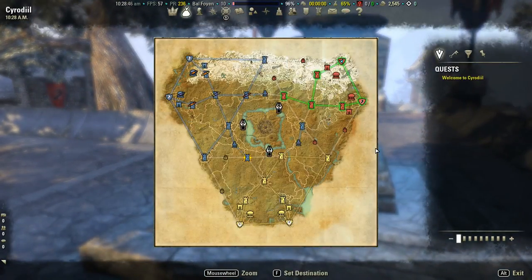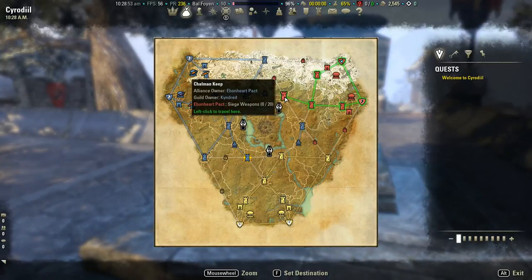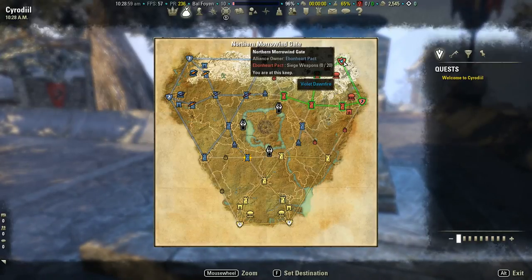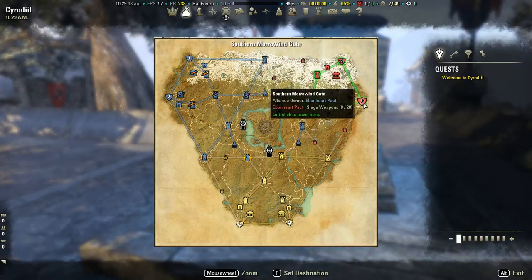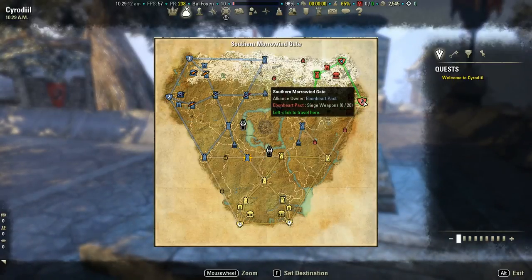Looking at the Cyrodiil map, you can see the transitor's shrines. If the keeps are connected, you can travel between any of them within the line. It's important to note that I am standing at the Northern Morrowind Gate, and here's the Southern Morrowind Gate. These two areas are safe zones — they're basically home base. You can always travel back to either of these, especially if you're dead on the field.